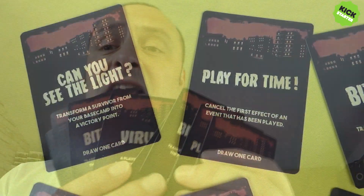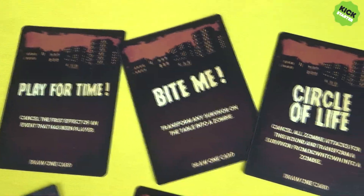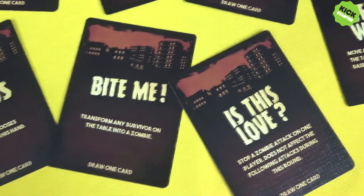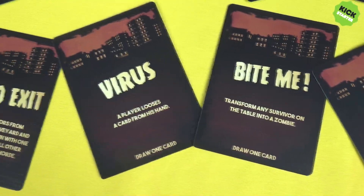One thing not yet mentioned is the event cards, which can be played at any time — on your turn or your opponent's turn — and will either cause carnage for your opponents or help you immensely. Once played, add them to the graveyard and draw another card. The game ends when either a player has reached seven victory points or the zombies have reached their target score.